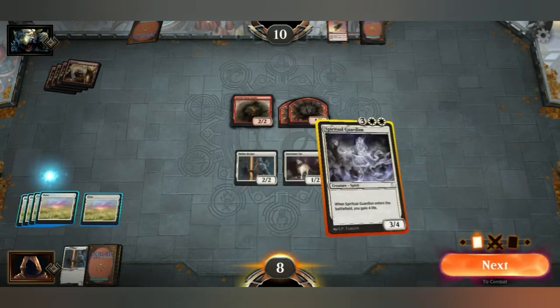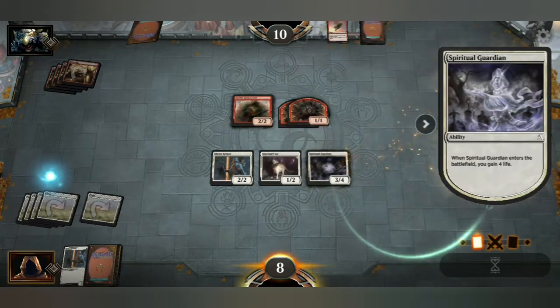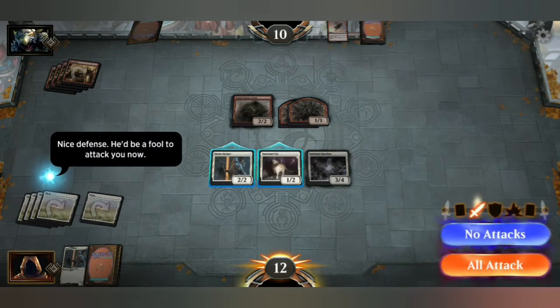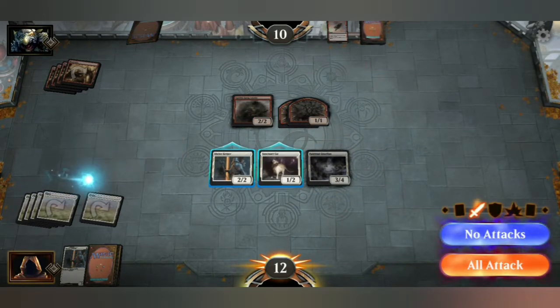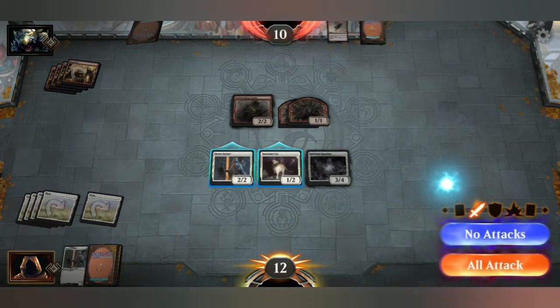Let's get some more mana out there and bring that into play. Very nice — nice defense. He'd be a fool to attack you now. Well, he's going to — that's pretty obvious. Tough decision now — not tough decision. I'm going to attack with my 2-2. Is he fully tapped out? He is fully tapped out. Oh, if I attack, I can't defend. I might keep them all then for defense.